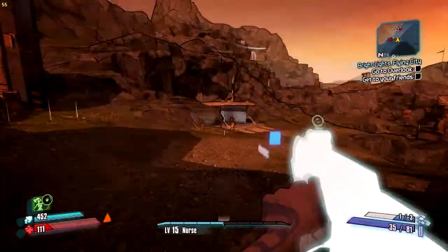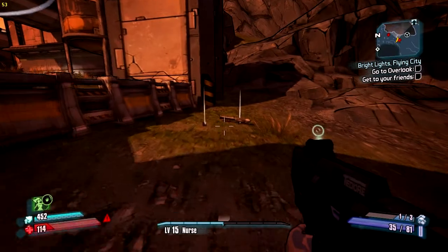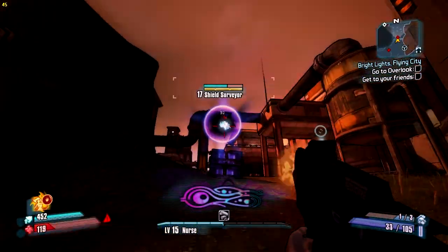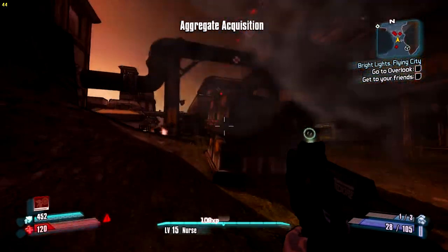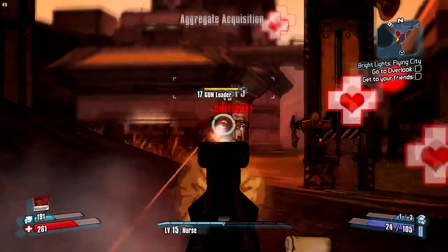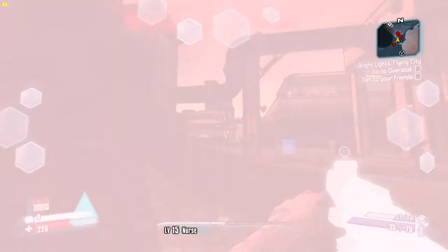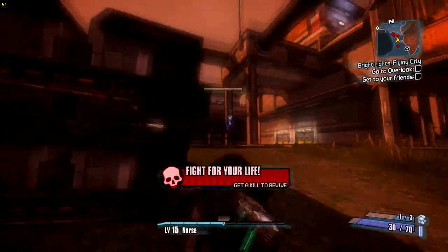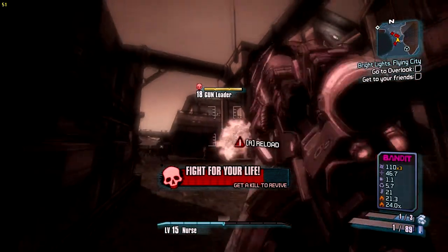Anyway, I get the achievement towards the end of this video and I'm actually in second wind when I do it. This is one location you can do it — you can also do it at the Tundra Express and the Dust if you're good enough with your throws. Tundra Express was the first place I got it, and then I got it here on the PC.